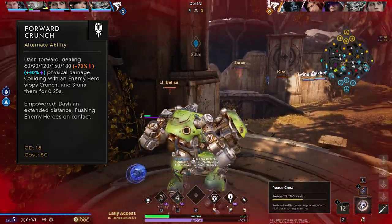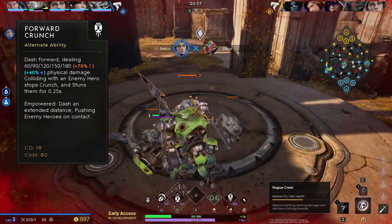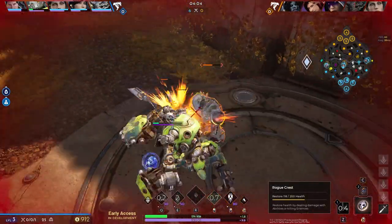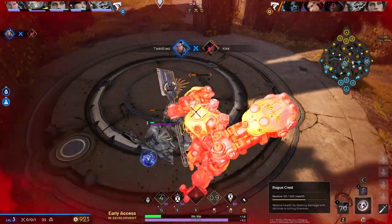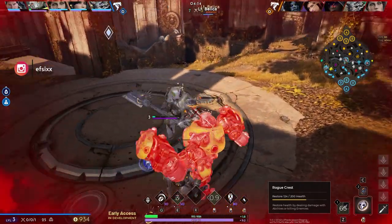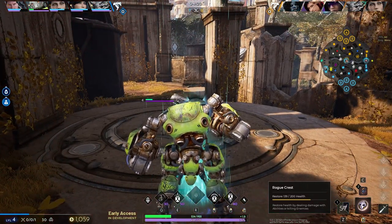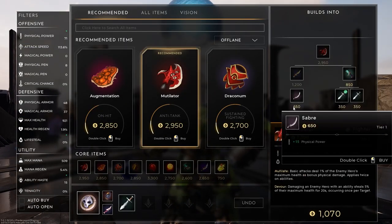Forward Crunch is a great ability to close the gap or escape. You can dash through minions and it stuns them too if you need them to stop attacking. When empowered, you dash an extended distance and push enemy heroes on contact — so instead of stunning them, you're repositioning them. With the empowered version from your ultimate passive, it pushes them further in the direction you're dashing.